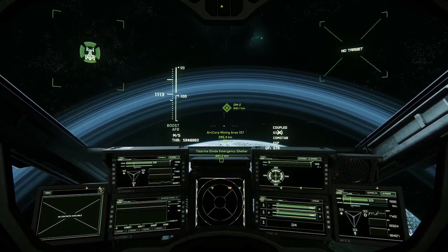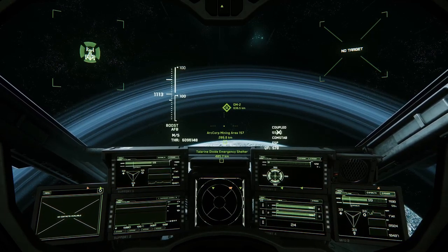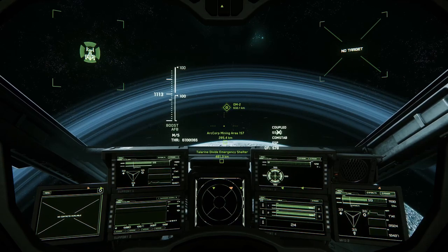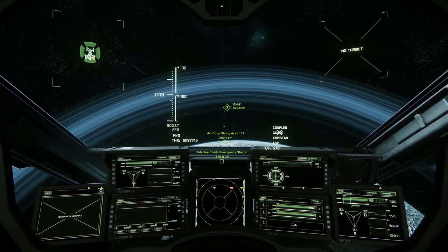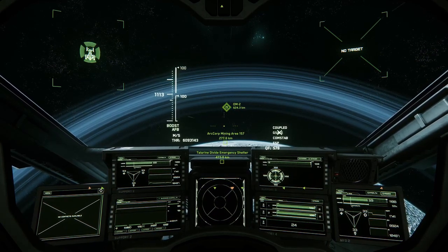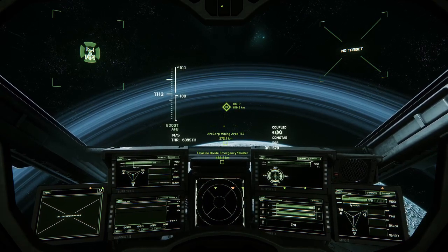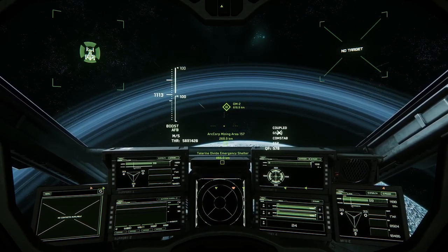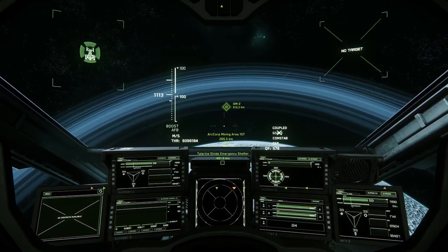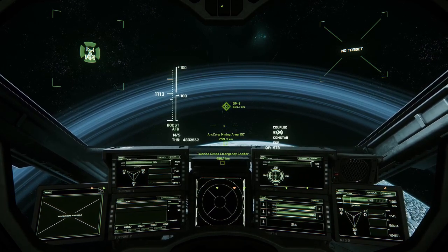What you're seeing here is me flying along a vector which will keep me out of Yella's atmosphere until I'm over my destination, rather than flying directly at the marker for ArcCorp Mining Area 157. When you break atmo, your speed starts to dip way down — this is done automatically by your IFCS to prevent your ship from exploding on re-entry due to friction with the atmosphere. Yella has a pretty thin atmosphere, but it's a good habit to get into because time is money, and the more of your trade route you spend traveling at max speed, the shorter your travel time will be.